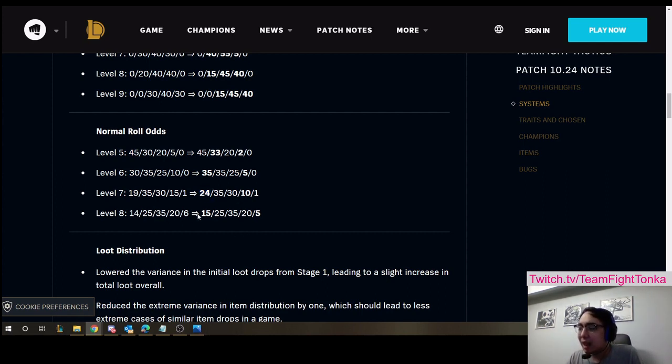At level 8, they changed the 5-cost chance from 6% to 5%, and the extra percentage goes to 1-cost. That's why I think it's probably a better call to try to get a strong 1-cost chosen. I think Yasuo's value went through the roof in this patch, along with things like Bubbl'ubbl Nami, Diana, and Lissandra — despite their nerfs — because it's going to be a lot easier to hit those units with an extra 5% at basically every level that you need them.